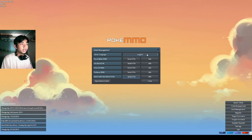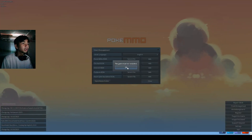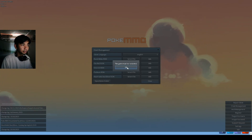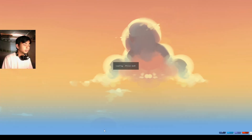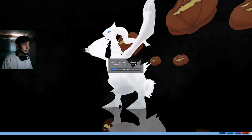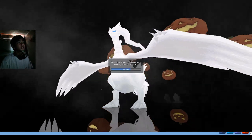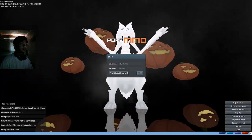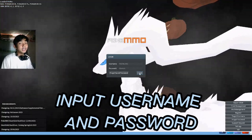Choose your language, then select your files, and then close this. The game will restart. Just click OK. You will be directed to a login window where you input your username and your password, and then log in.